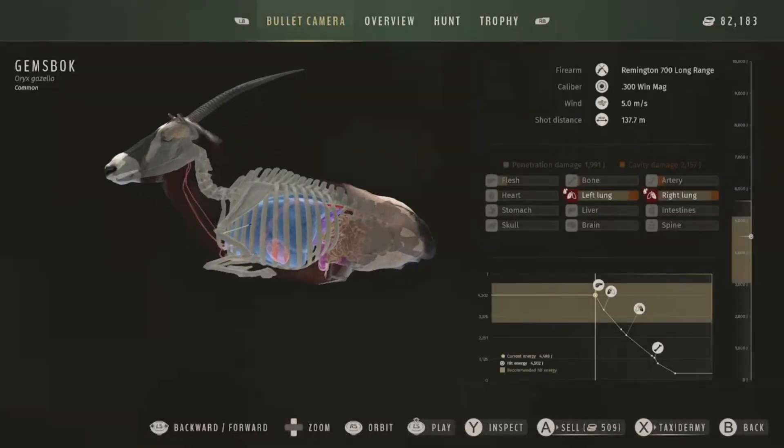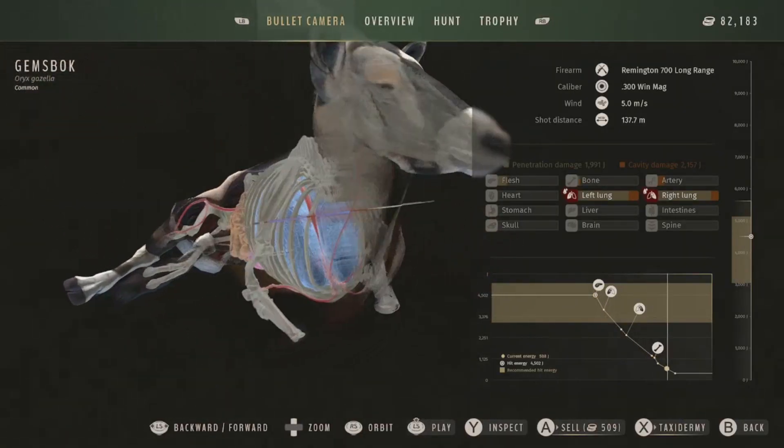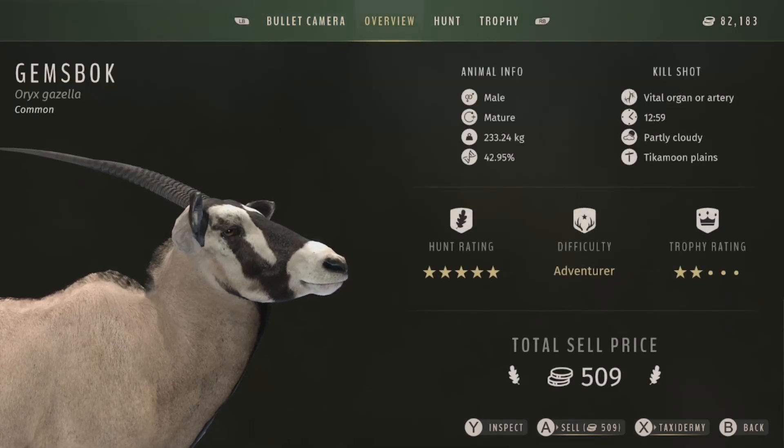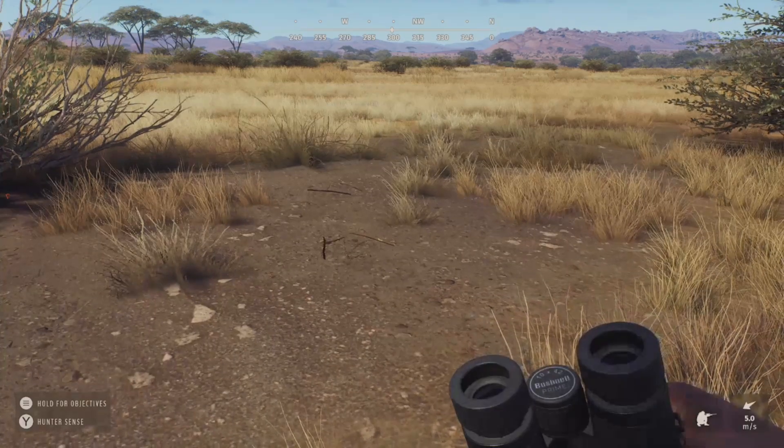Our two-star gemsbok is right here. Got him in the left lung and the right lung - a really good shot while he was laying down, in one lung and out the other. 42.95 on his genetics, two-star mature, total sale price of 509, trophy rating of 322.0. Let's get him sold.